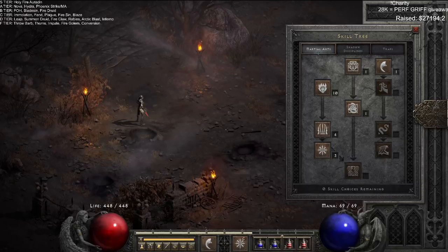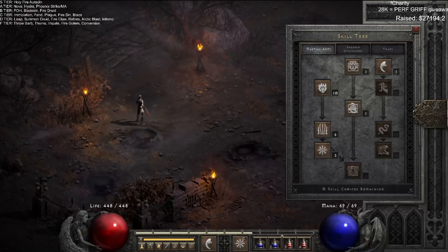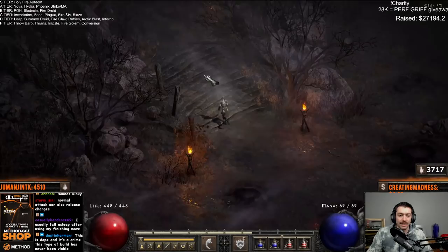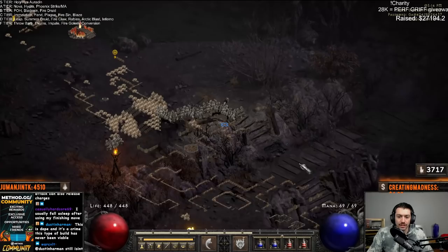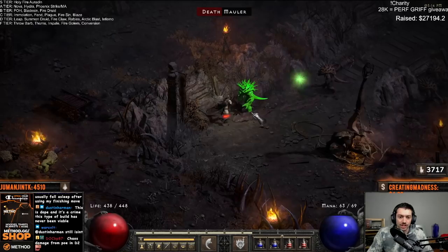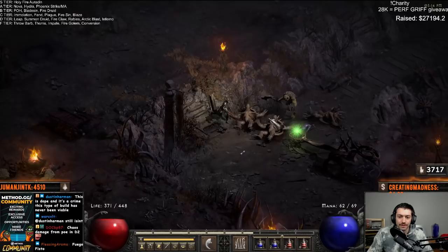Phoenix Strike has a meteor at charge one, chain lightning at charge two, and what's called a chaos ice bolt at charge three — which is kind of like a frozen orb but weaker. Let me demonstrate with Fist of Fire: with only one charge and I hit, it's just fire damage to the target. With two charges it does a fire explosion, and with three charges it leaves the burning fire on the ground.